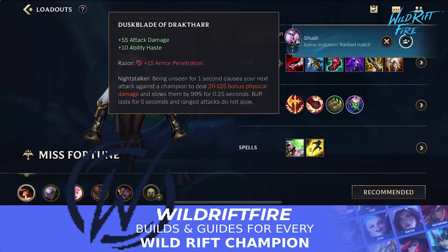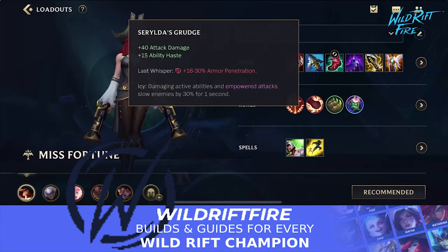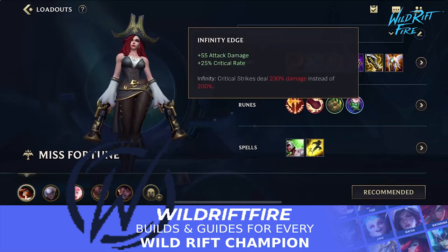For the other items, Dusk Blade gives you more attack damage, ability haste, and armor penetration, and causes your next attack against a champion to deal bonus physical damage and slow — really nice for Miss Fortune. Serylda's Grudge is the go-to item, allowing your abilities to slow, which is great with your third ability and ultimate, and gives a ton of armor penetration and attack damage. You also have Infinity Edge as the only crit item — even in an armor pen build — because Miss Fortune's first ability is always guaranteed to crit, so Infinity Edge bumps those critical strikes from 200 to 230 damage, making it her main damage source.